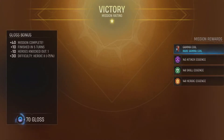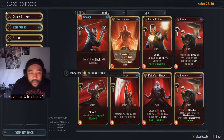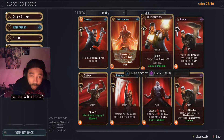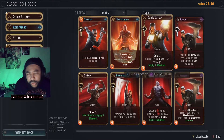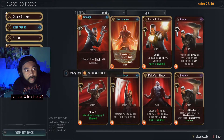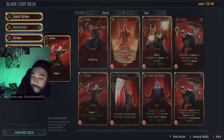We're looking at a screen break to break down Blade's deck. Before I throw it to the team: for deck requirements you must have eight abilities, with at least one attack, one skill, or one heroic card. As you can see there are a lot of different ability stacks and modifiers — there are marks, counters, and other modifiers. You can filter by rarity and type on the left-hand side. This looks like Blade's attack cards, defense cards, heroics, and support cards.